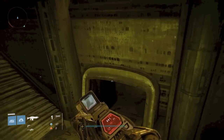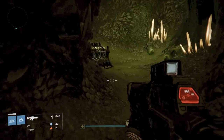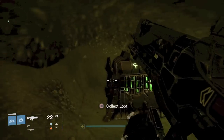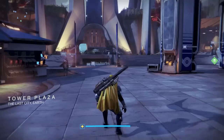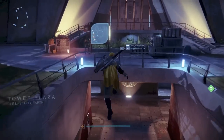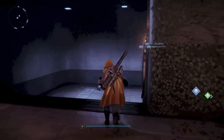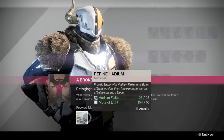There are going to be rooms on the left and right side of the big room. Just keep your eyes peeled — they can be all over the place. Once you get 25 Hadium Flakes, you will also need 10 motes of light to melt them down to create the sword. So once you get 25 flakes and 10 motes of light, you will go back to Lord Shaxx and he will present you with the three legendary swords.